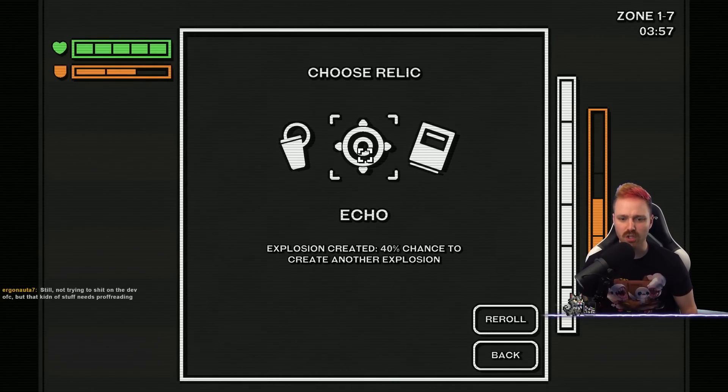Holster Echo. Explosion created — 40% chance to create another explosion. Explosion build?